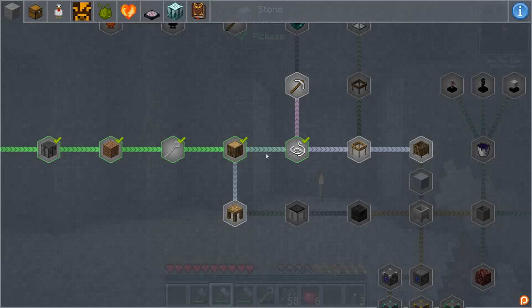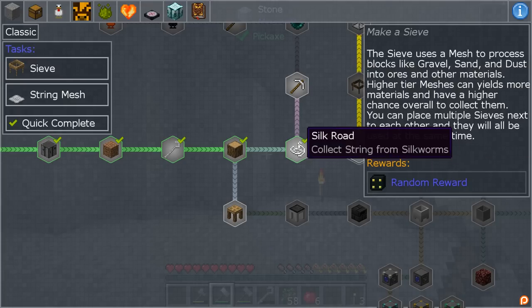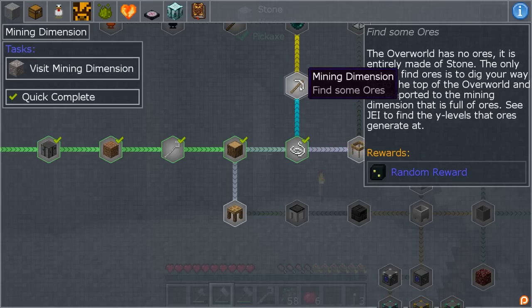Now it's time for the next quest, and this one I can go two different ways — we'll have to do both eventually. There is this way which is making a sieve — that lets you sift through materials to get items. The other way is finding ores.